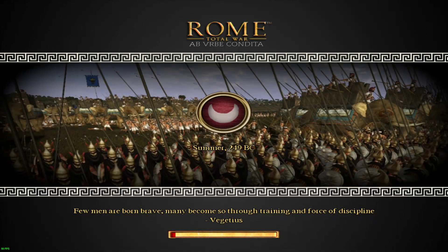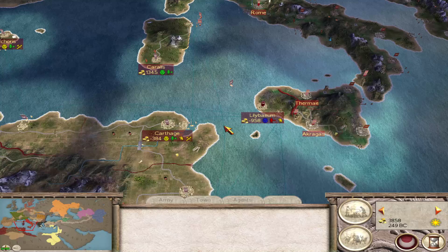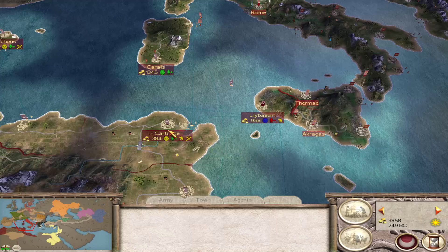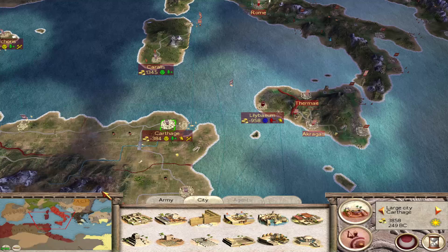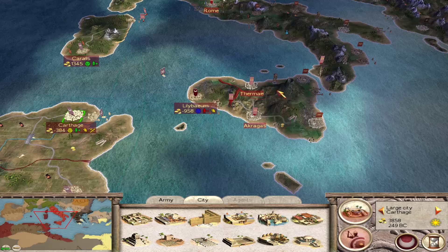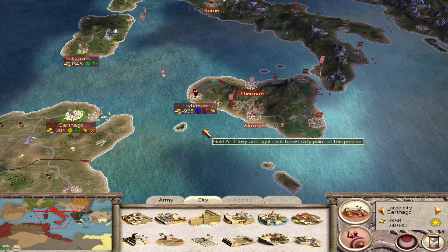We're back in the game with some more Rome Total War. I have the Urbe Condita mod, playing as Carthage. We're still in trouble. Let's activate our scripts and zoom in. As we can see, the Romans have taken most of Sicily — we've lost four settlements.